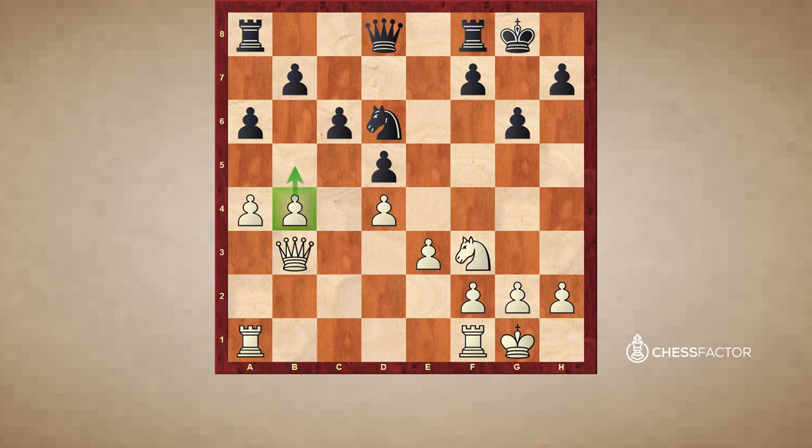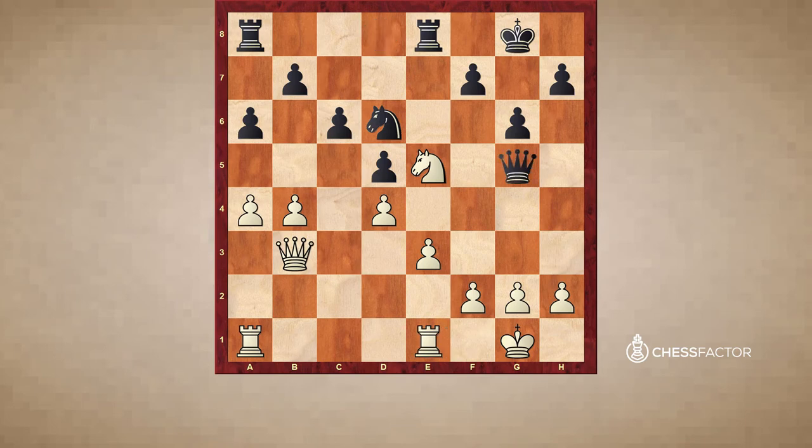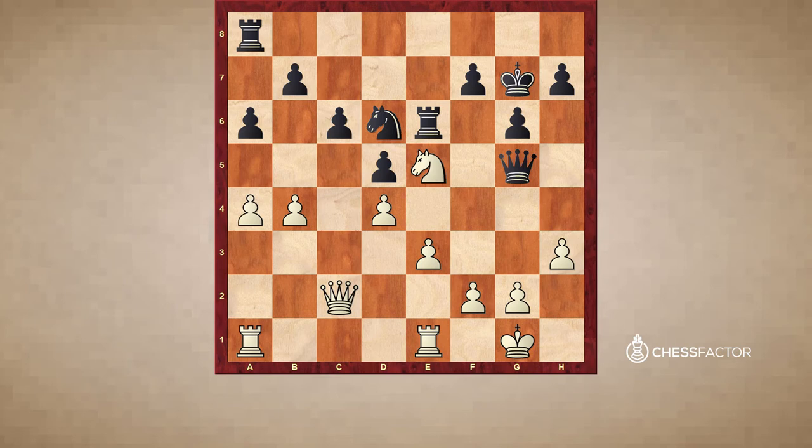But Black on the kingside, little by little, will develop play. Knight e5 — a little bit better was to play g3, with the idea to try to get the knight to g2 and try to keep the kingside protected. But White played actively: Knight e5, Rook e8, Rook e1, Queen g5. And now h3 — I think maybe g3 was more accurate. King g7, Queen c2. And now little by little, step by step, Black is just improving his pieces, and White has no counterplay. Eventually Black is going to try to just advance the kingside pawns, and little by little White is just going to run out of play.